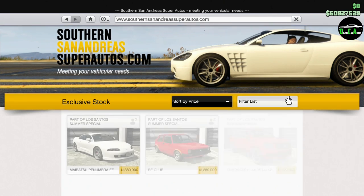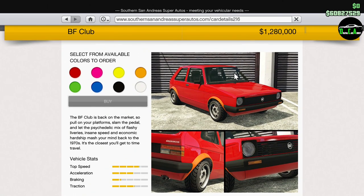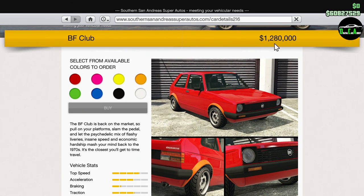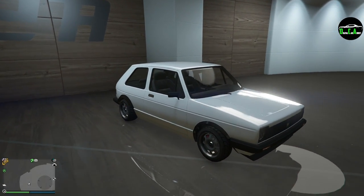What is up guys, welcome back to another video. This will be customizing the brand new BF Club. It's probably Losano's summer special update — almost 1.3 million dollars for what is essentially an older compact car. That's pretty crazy, but the prices just keep getting crazier every update. Here is the vehicle — I already bought it.